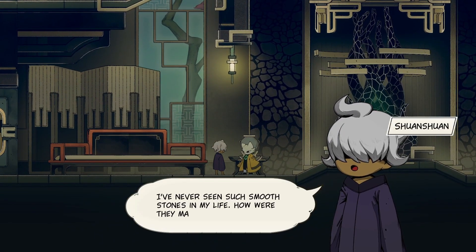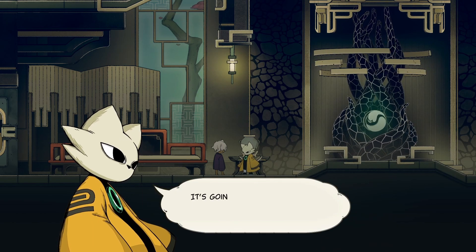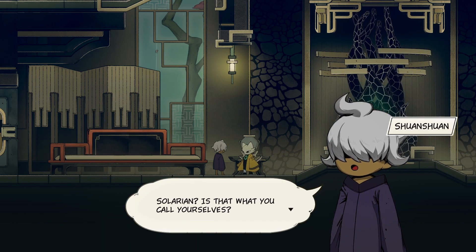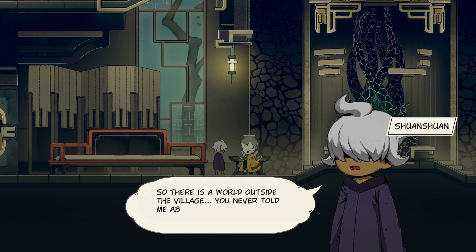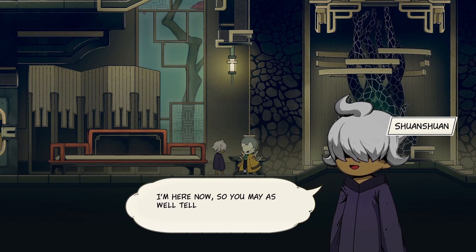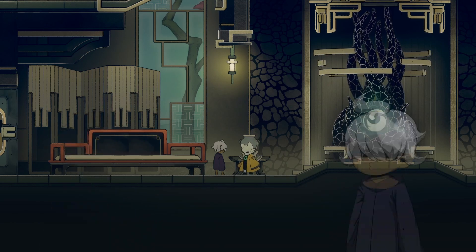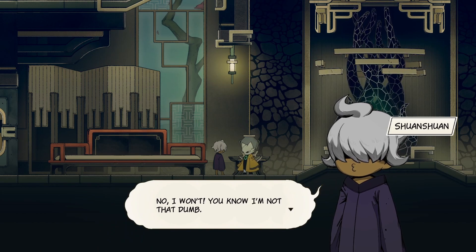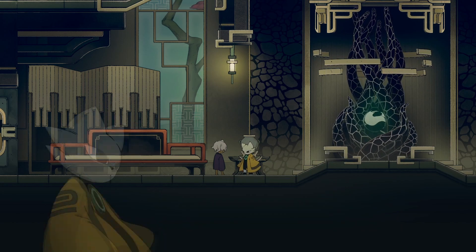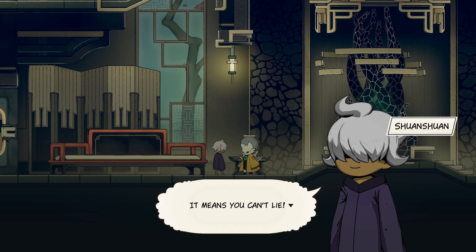I've never seen such smooth stones in my life — how were they made? And these lights, they glow without fire. It's incredible. It's going to take some time for you to understand our Solarian world. Solarian? Is that what you call yourselves? So there is a world outside the village — you never told me about any of this. That's so sneaky of you, Yi. I'm here now, so you may as well tell me everything, right? You'll just get more confused the more you know. No, I won't. You know I'm not that dumb. I'll teach you nice and slowly when I get the chance. Yay — pinky promise? Pinky promise. It means you can't lie.